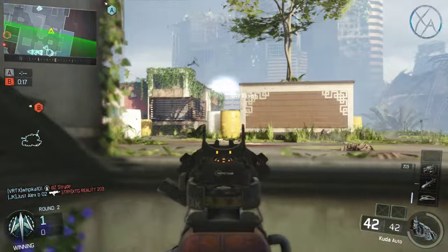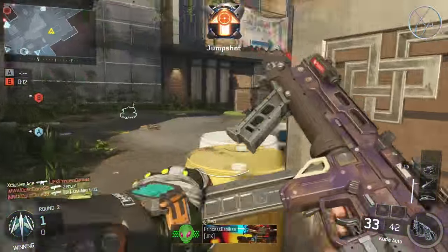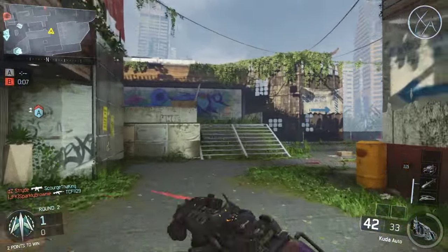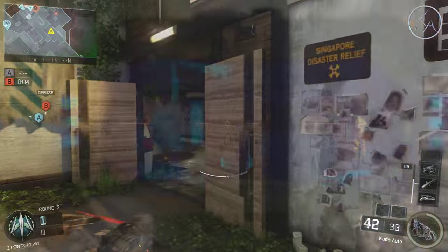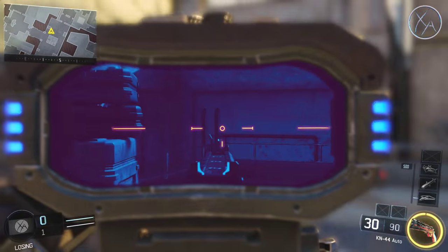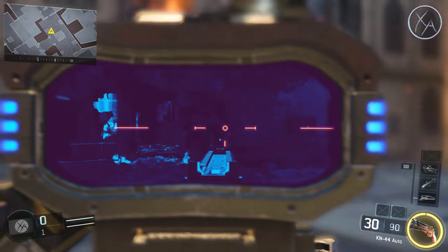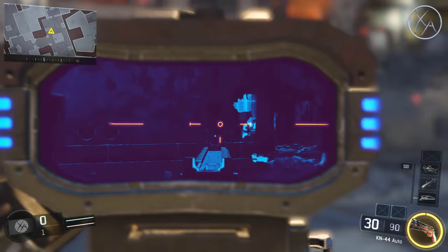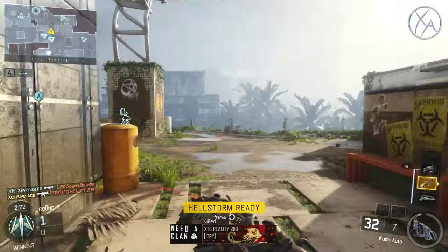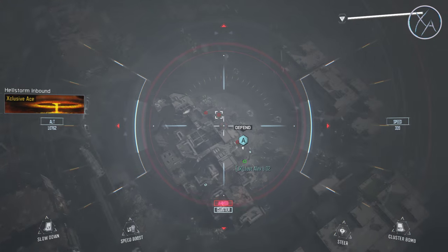A lot of people are wondering what happens when you add certain attachments — does it affect your aim assist ranges? I tested every single attachment, and the only one that has any impact on target assist is the thermal sight. The thermal sight simply removes any aim down sight target assist. If you're running a thermal sight and you aim down sight, you get no target assist whatsoever. You still have your hip fire target assist when running the thermal sight. And this isn't just for sniper rifles — this is for any gun. You can use it on an assault rifle or an LMG; you will have no aim assist if you have a thermal sight on.